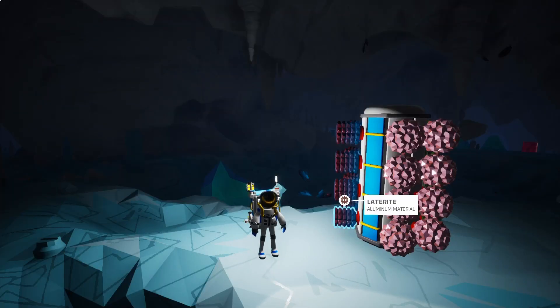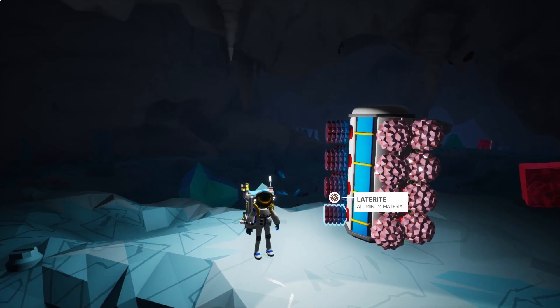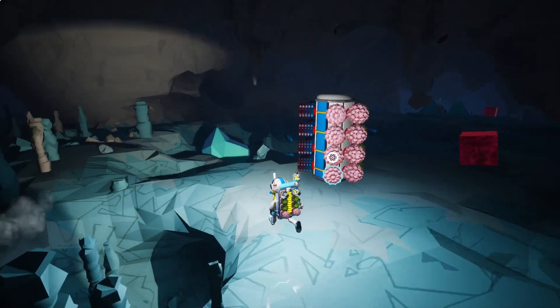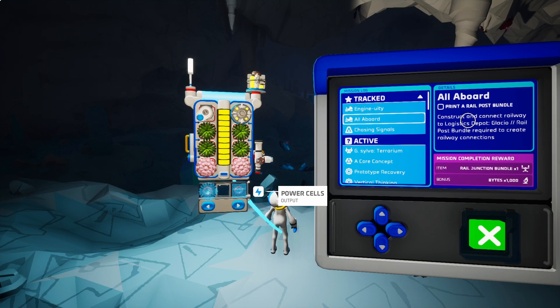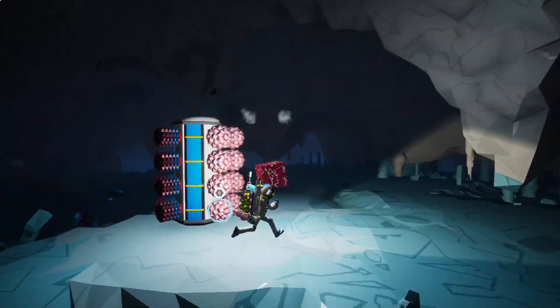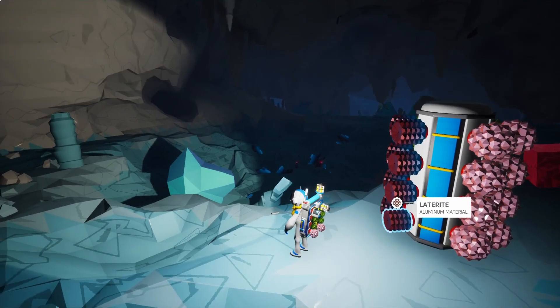We're back on Astroneer, still here on Glacial and I'm underground exploring, trying to find some zinc because I need it to make one of these rail engines. I've been exploring for a while and haven't turned up any zinc, but I did find some aluminum, titanium, and quartz glass down here. There's a lot of stuff down here.